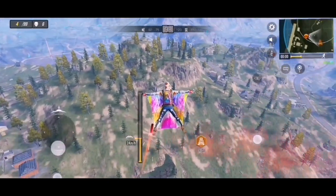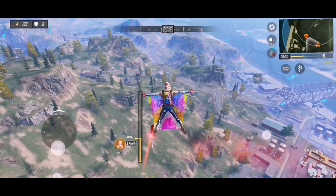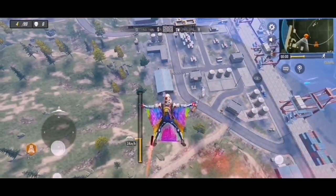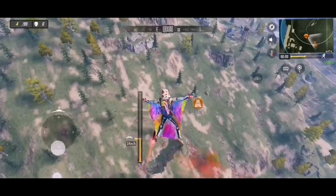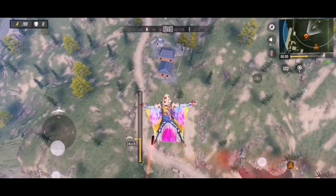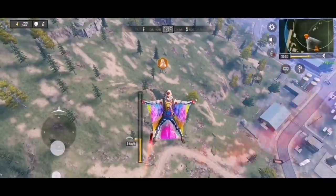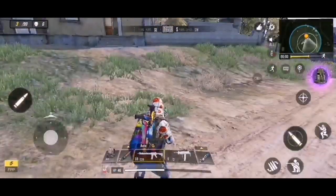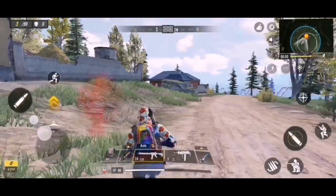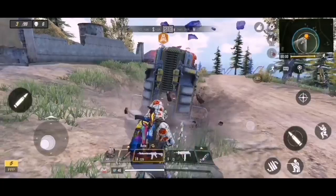If you do this method, you're basically going to be winning every single game. You're going to be able to fly almost unlimitedly — for a very long time — and get some surprise kills towards the end. Let me show you exactly how to do that right now. All you want to do is have your airborne class ready, let it fall down on the ground, and then head over to it.